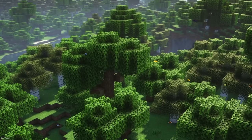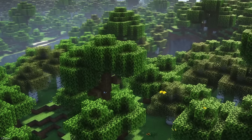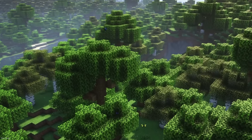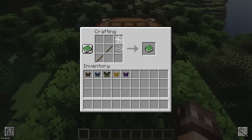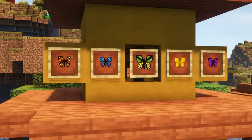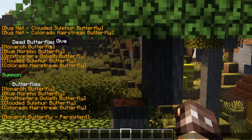You can install this Datapack to add 5 different Butterflies into Minecraft. You're able to kill them to have a chance of collecting their body for display. Or you can craft a Bugnet from 2 sticks, 1 cobweb, and 1 string. When catching a Butterfly in a Bugnet, you can release it in a location of your choice. There's also a menu allowing you to summon the Butterflies whenever you'd like.